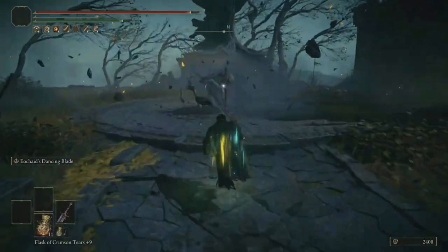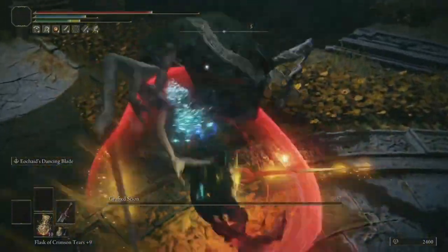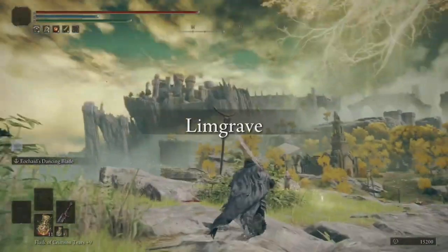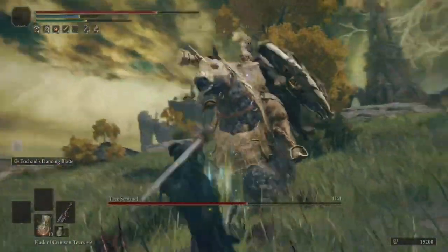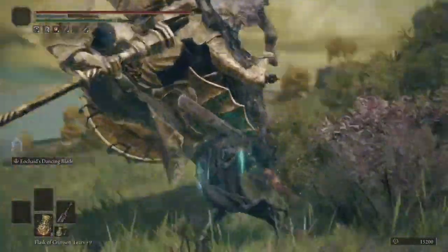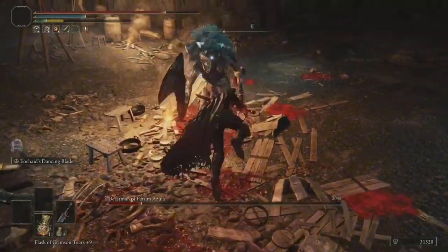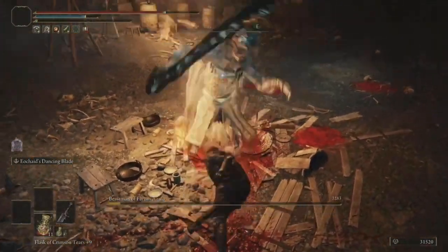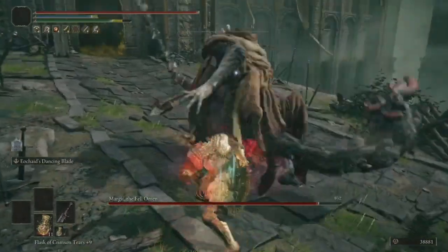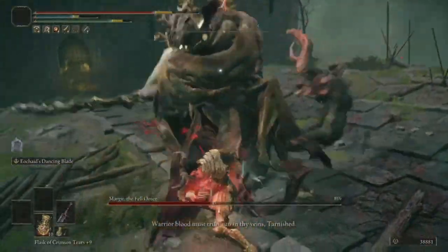Now, the first boss — number one of 238 — Grafted Scion. Look at all that damage. This was a piece of cake. Now time for the Tree Sentinel. I actually hate the Tree Sentinel. Here's victim two — goodbye to your health. See ya, Tree Sentinel. Then it was time to pay a visit to Beastman and absolutely shred him to bits. We are now going up towards Margit. This fight should be piss easy, to be honest. That is some good damage — come here, buddy. We'll just tank that.